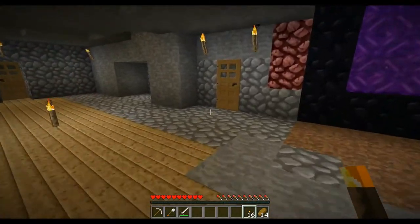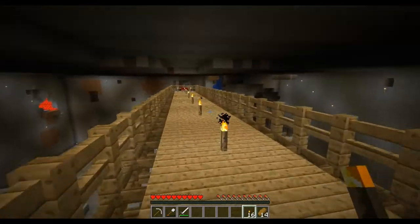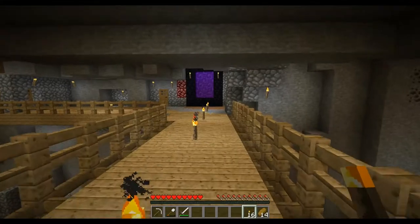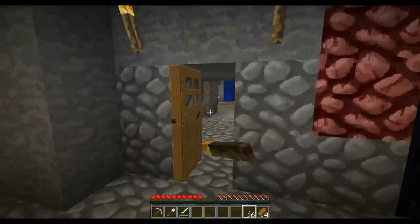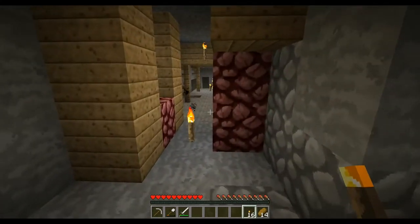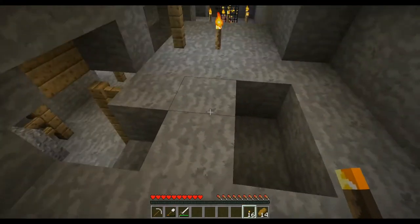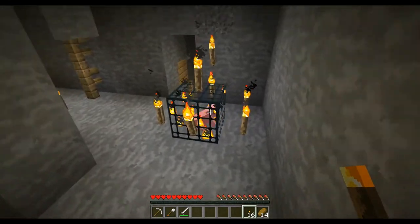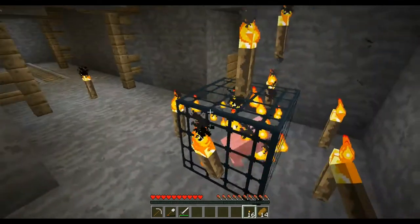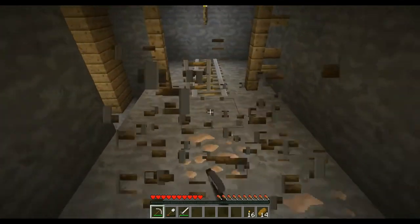There was an abandoned mine shaft down here, and the reason I put my bed way out here is because when I came through the portal there was a pair of spider spawners. There was actually one right here that got blown up by a creeper — and it blew up me too. And over here is what I thought was a pig spawner but is actually a spider spawner. Let me grab some of this track while I'm at it.